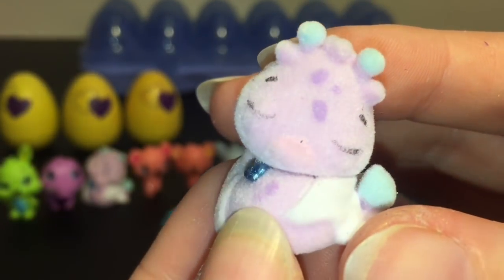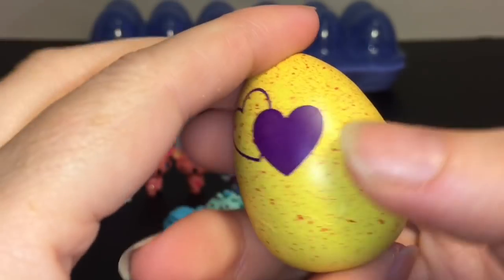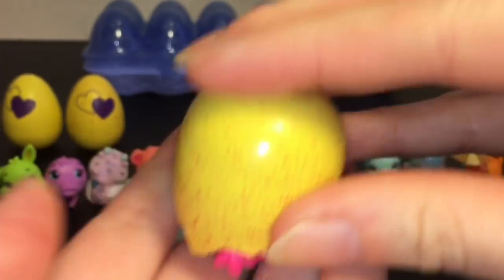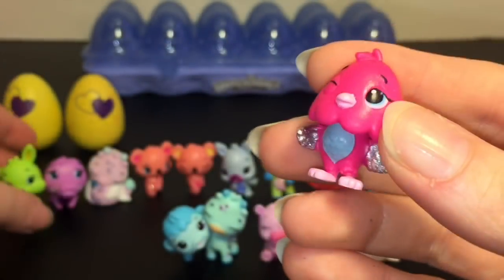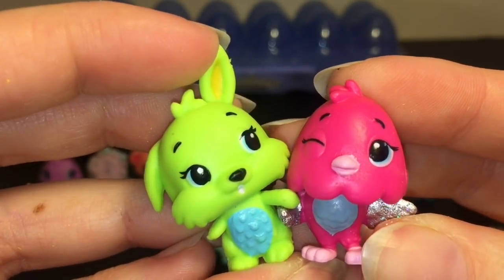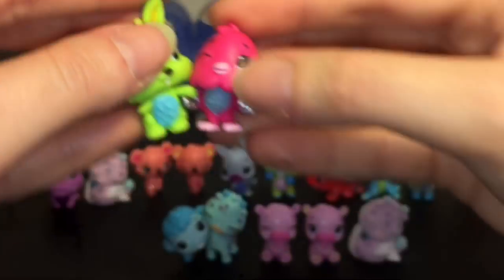Wow, great pack! I wonder if you always get a limited edition in the egg crates — you guys will have to let me know. You do get a nice variety though. We're down to three more eggs. This one looks like it's going to be a farm one — and we have the little bird, Chick Chaff, which goes with the bunny but it's a different color. That's okay, they can still be BFFs. There's a different color bird that goes with the bunny and they're holding hands — it seems like there are two color variations for each BFF set.